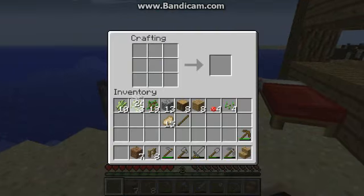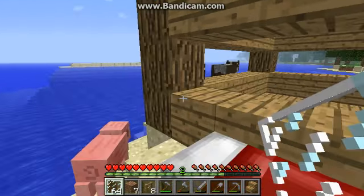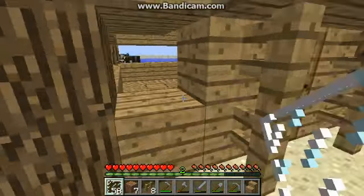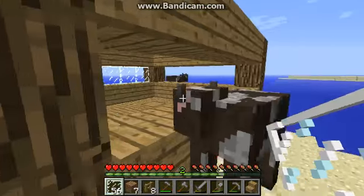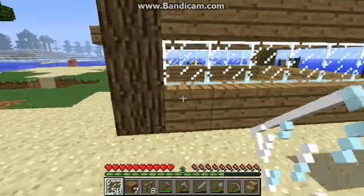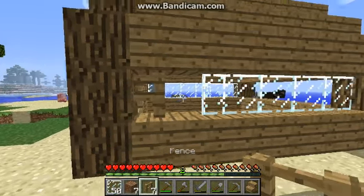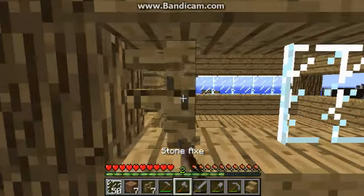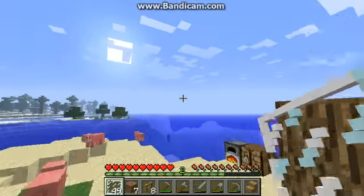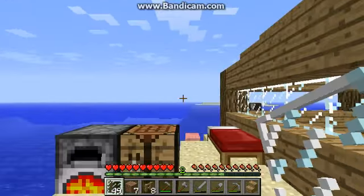Let's remove that piece of glass. I hate it whenever I break glass like that. Let's use glass panels because for one, these things are very cheap to make and they give you a lot of them. And they look really nice. I love glass panels. The only downside is the fact that sometimes they don't connect to fence posts like that. It would look so much better if they did. But that's the only downside to them.